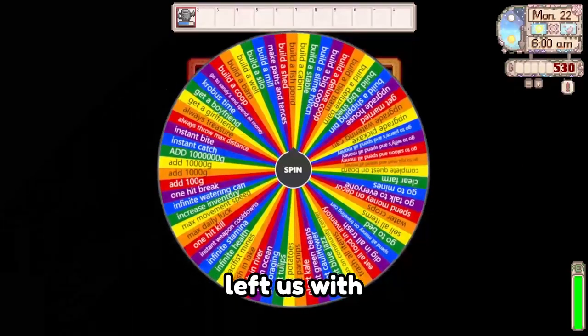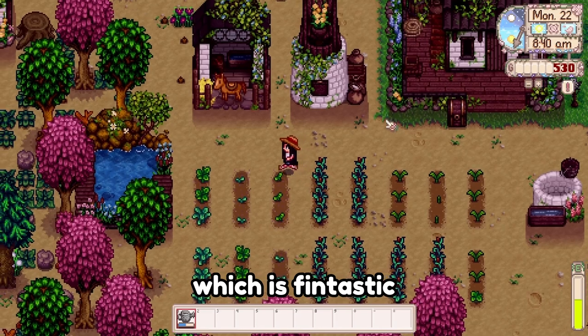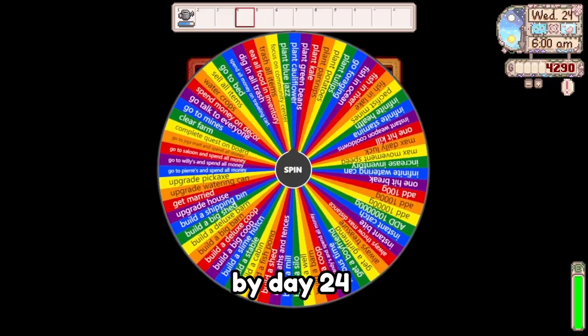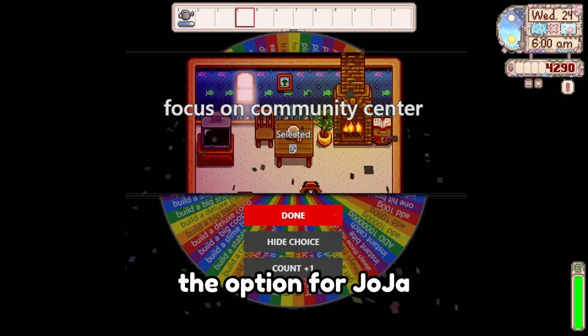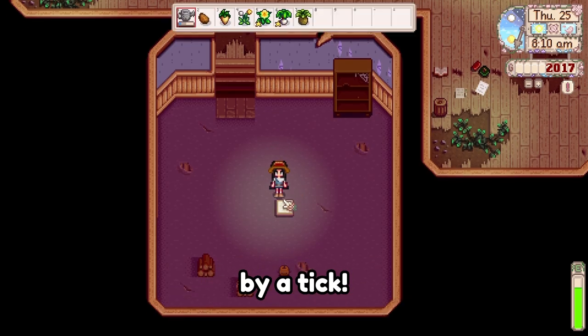Day 22's spin left us with a fish pond, which is fin-tastic, but we could do better. By day 24, I was conclusively commanded to cultivate the community center. The option for Jojo was on the wheel, but I dodged it by a tick, so I donated as much as I had to offer.